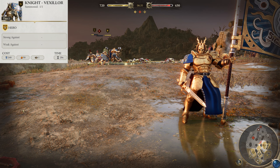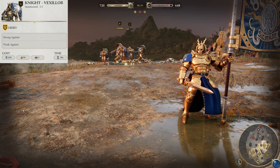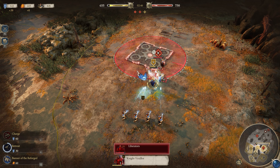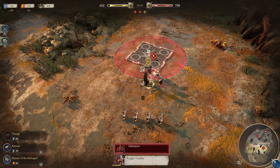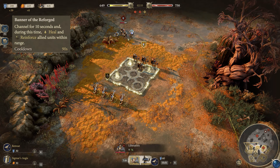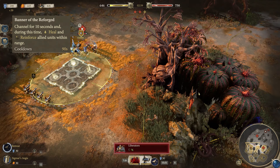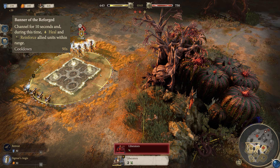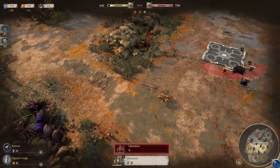Closing out tier one, we have our Knight Vexilor. This is our tier one hero unit, and this guy really does lead from the front. The melee capabilities are pretty top-notch, being able to take on a couple of units at once and hold their own pretty well, though they'll take a beating in the process so back them up. Especially consider the Banner of the Reforged ability, which heals and reinforces nearby allied units — having as many low HP units nearby as possible when casting is the way to get maximum value. They can also use Charge to quickly close the gap and deal some extra damage on impact.